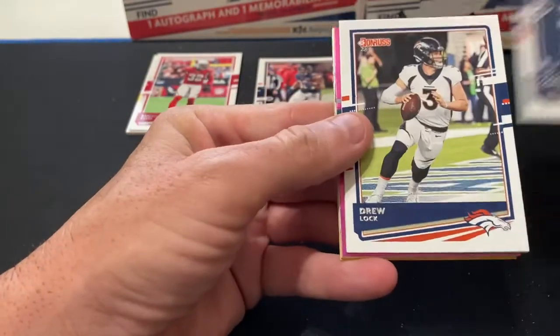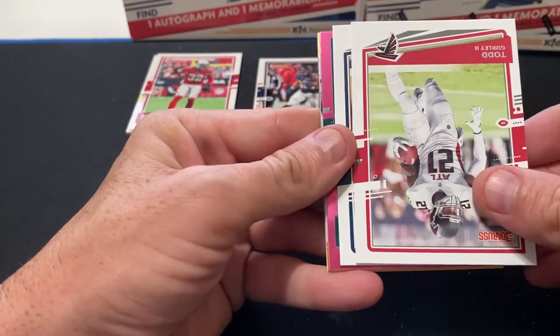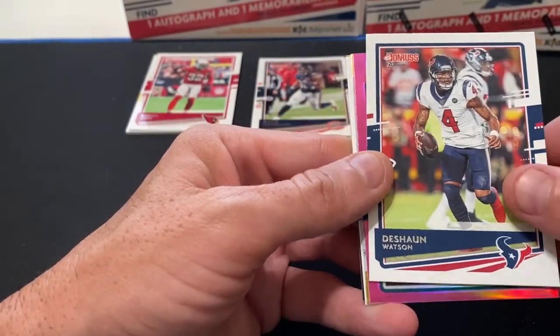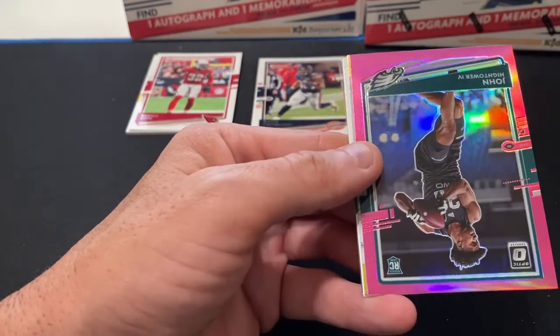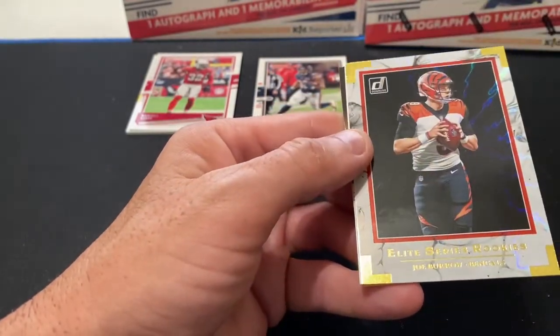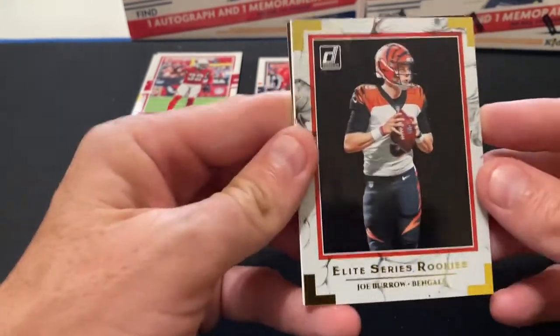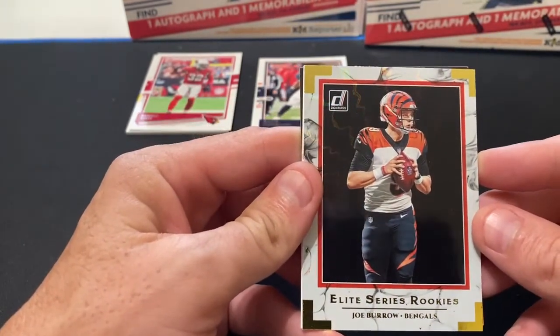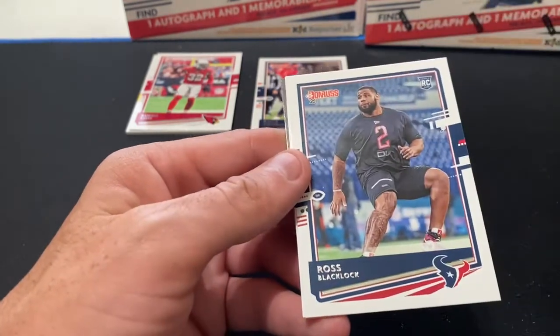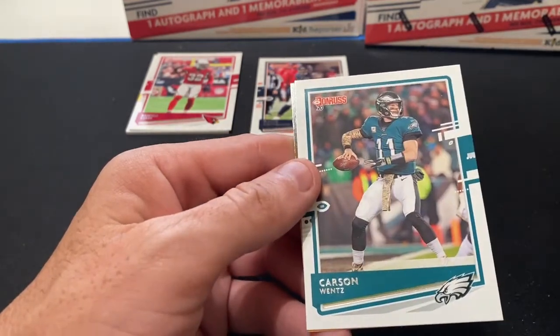Courtland Sutton, Drew Lock, Todd Gurley, Deshaun Watson. John Hightower is our pink Optic. Oh there we go - not the exact rookie card we were looking for but I will take it: Elite Series Rookies Joe Burrow, definitely a good one. And then our base rookie is Ross Blacklock, and Carson Wentz rounds out that pack.